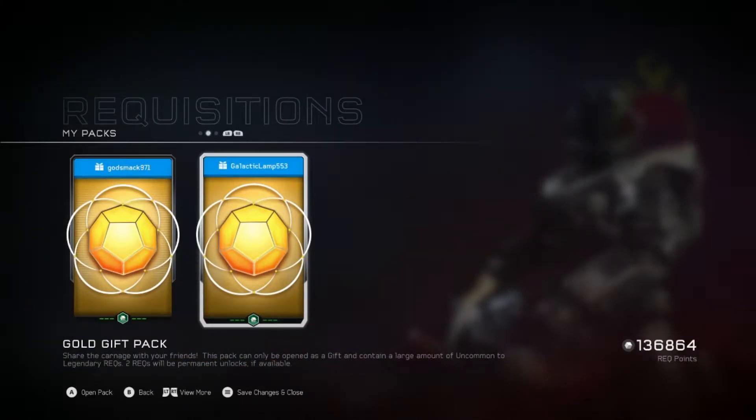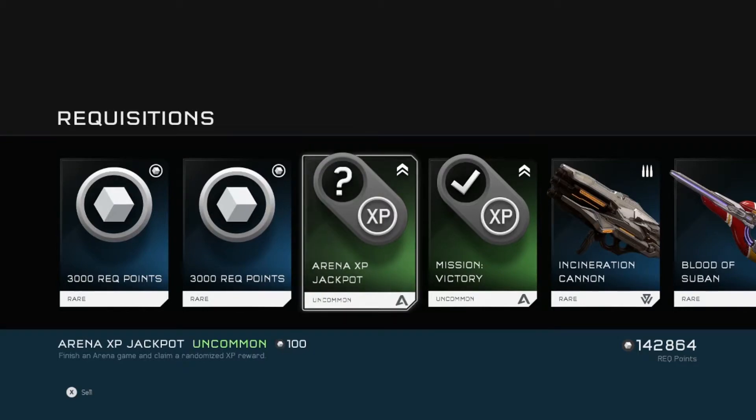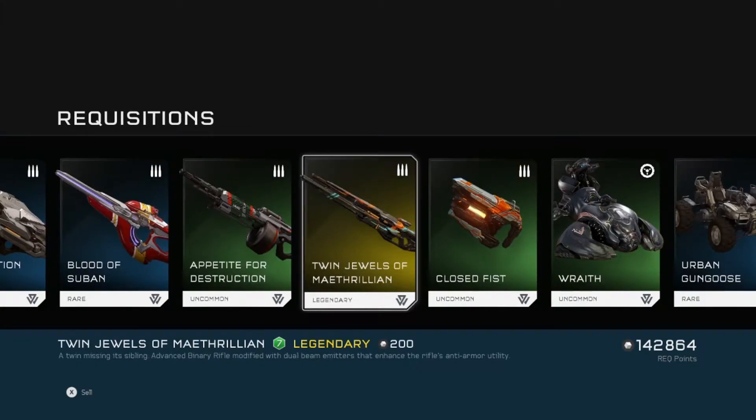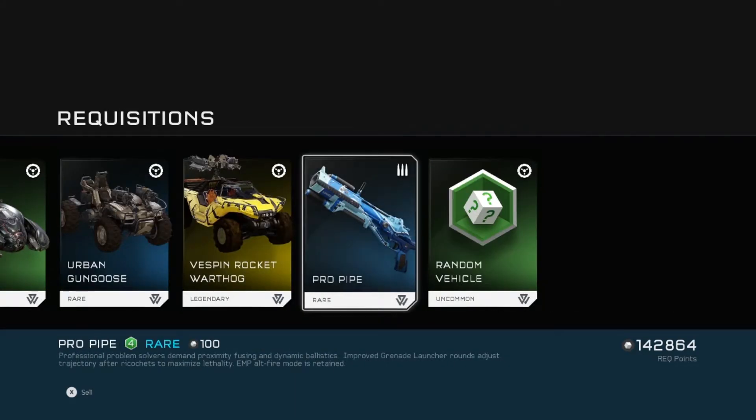I'd like to thank Galactic Lamp and Godsmack for gifting me these gold packs — these were the free ones from the latest update and they were kind enough to give them to me. Galactic got me 6,000 REQ points, Blood of Suban, Appetite for Destruction, Wraith, Vespe, Warthog, and a Pro Pipe.